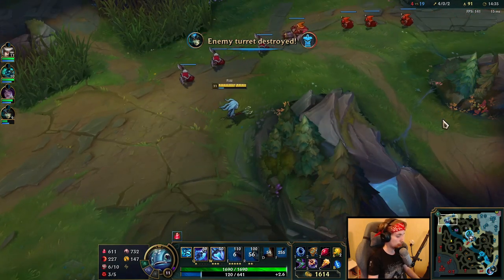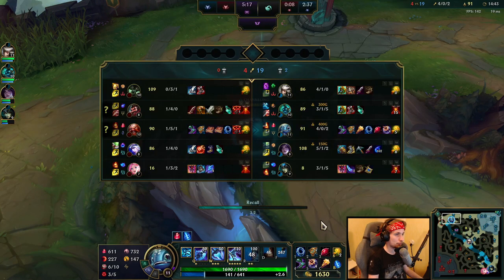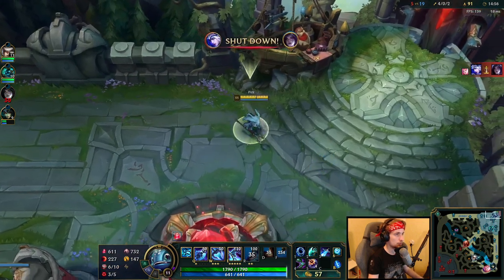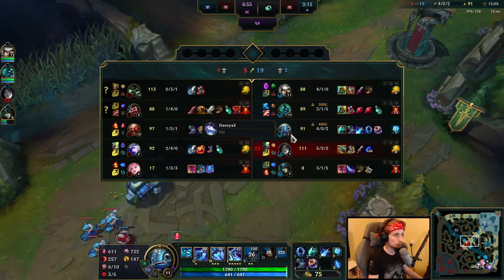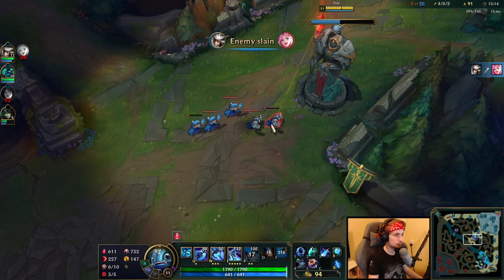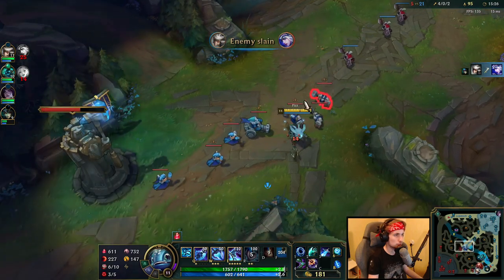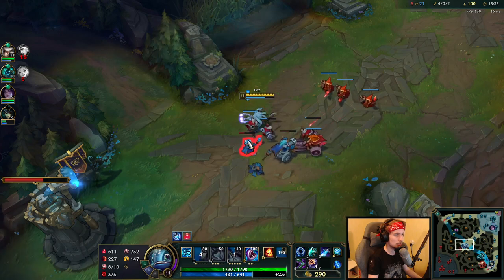We can now buy our first item — we already have four stacks on the Dark Seal, pretty good. We're already at four kills. Our next item is gonna be Lich Bane to improve the damage. Galio is recalling currently, which is good for me — I'm just gonna push out this wave and get the turret. Farming with Fizz is sometimes so satisfying because of the W.